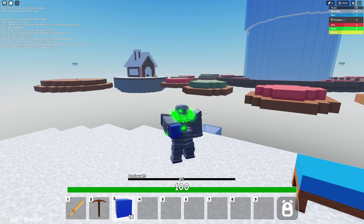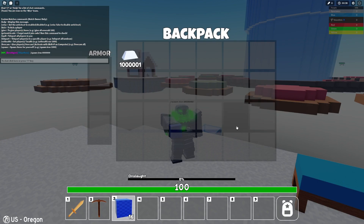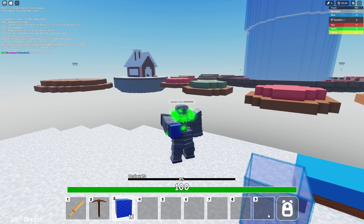Here are the commands. Of course, we've got slash spawn. So if I wanted to spawn iron — a whole bunch of iron — it will say what you did on the side, and then I have a lot of iron in my inventory.